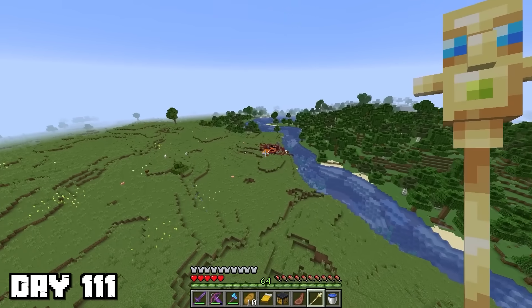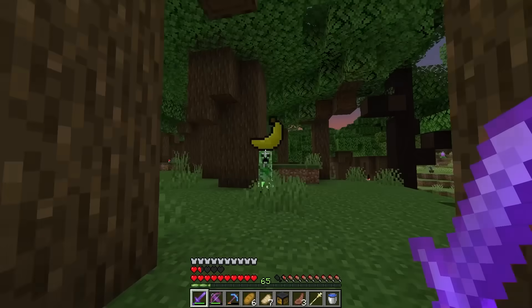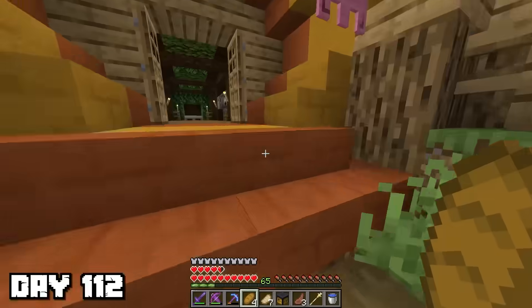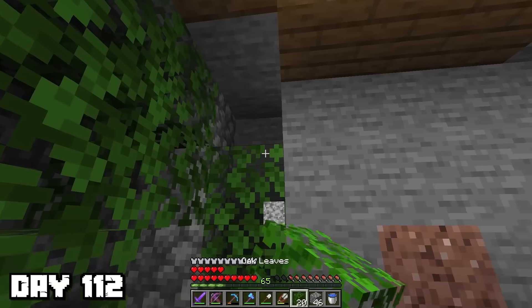I floated to the bottom of the tower using my new bee shapeshift, then used the gorilla's banana ability to kill some creepers in the forest near my house. When I got back, I decided it was time to make some upgrades to my base, because I wanted three different floors. I broke a ton of trees so that I had enough oak and spruce logs, and then started building.